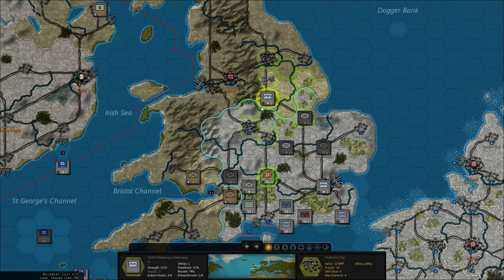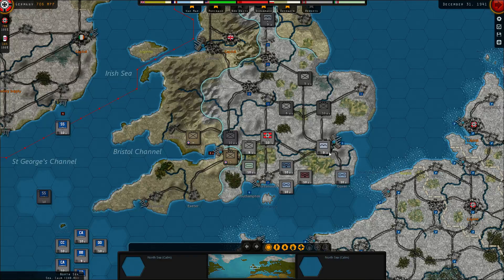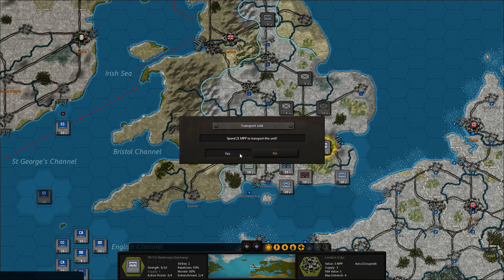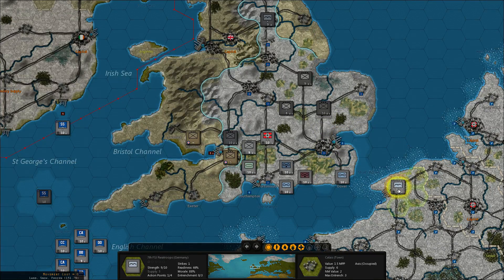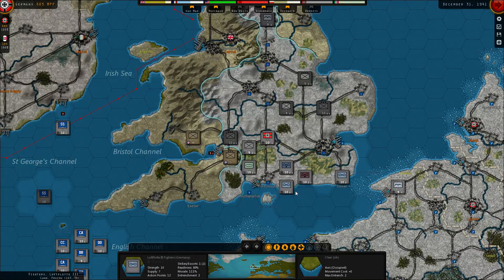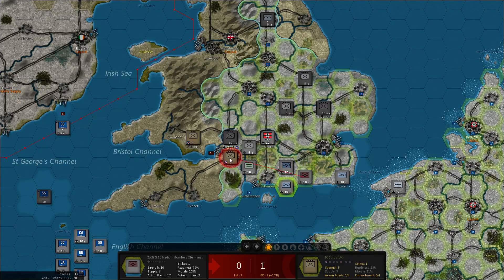Now let's take Sheffield. I can't get to Manchester but I can move up to Leeds. There might be defenders in Manchester. These guys will transport back to Calais, and next turn they will operate from there. Actually the planes can now operate — I've completely forgotten about them because I haven't been able to use them for a while.